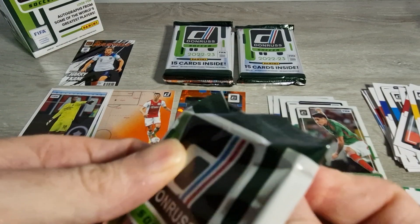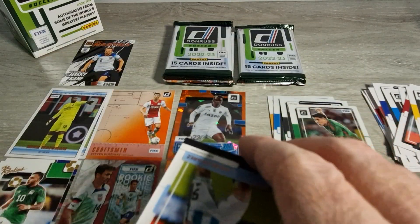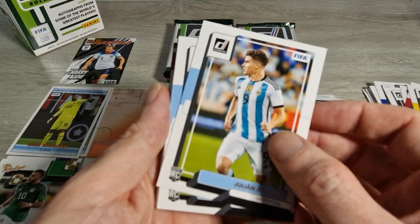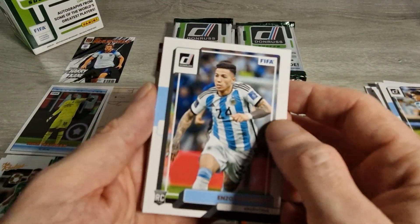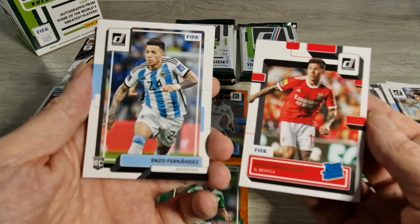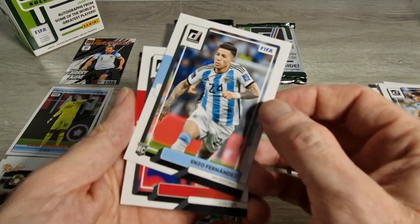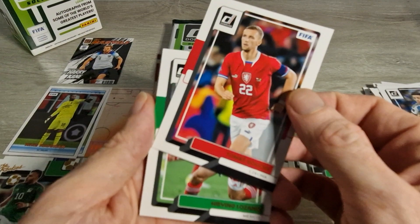Let us know in the comments if you've opened any, or what you've been collecting. I appreciate everyone who has liked and commented on the videos, thank you. There's a Julian Alvarez rookie card - not a bad one to get. He scored again for City in their 1-0 win clinching it. There's an Enzo in his Argentina jersey, and there he is in Benfica before he went to Chelsea - that's the rated rookie, not the regular rookie. Two nice boys - Thomas Suchek scored for West Ham the other day.